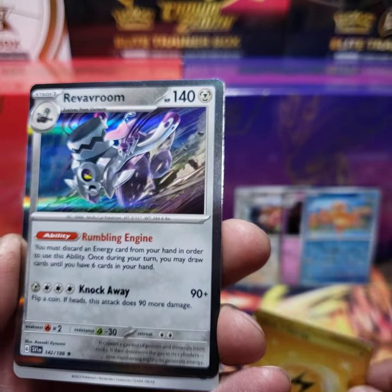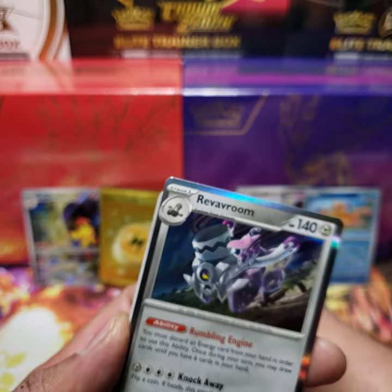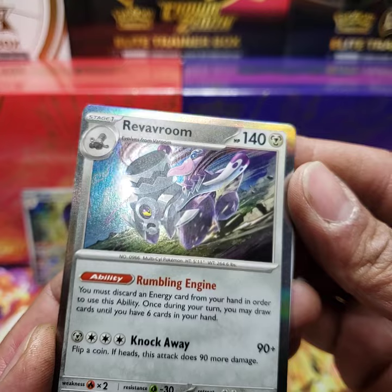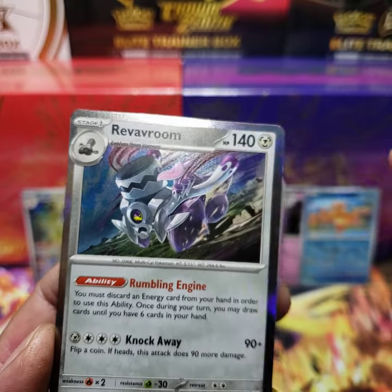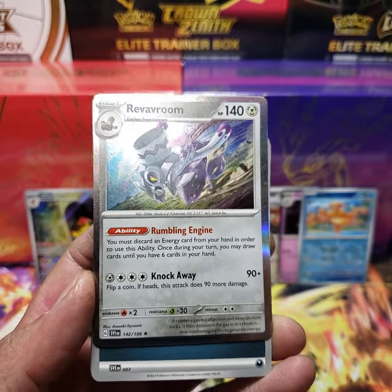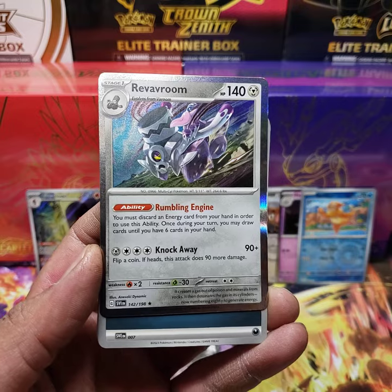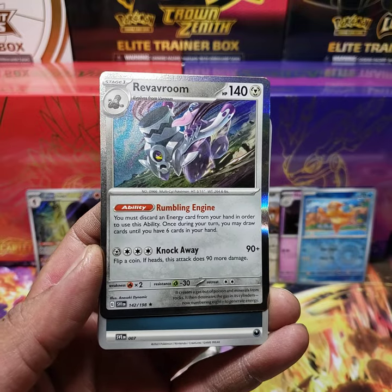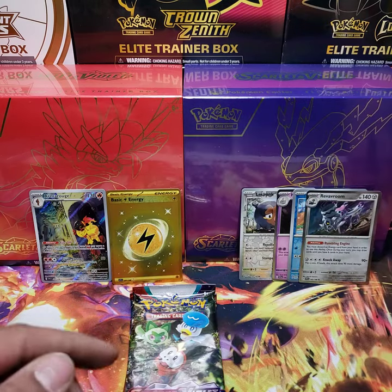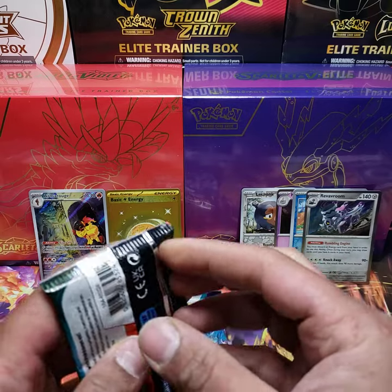Second pack and we have a Rev of Room. I assume this is going to be the regular holo — hollow on the face, hollow on the edge, not hollow where the writing is. Two packs down, we've got some decent pulls. We have a gold card, we have an Alt Art card — off to a good start.